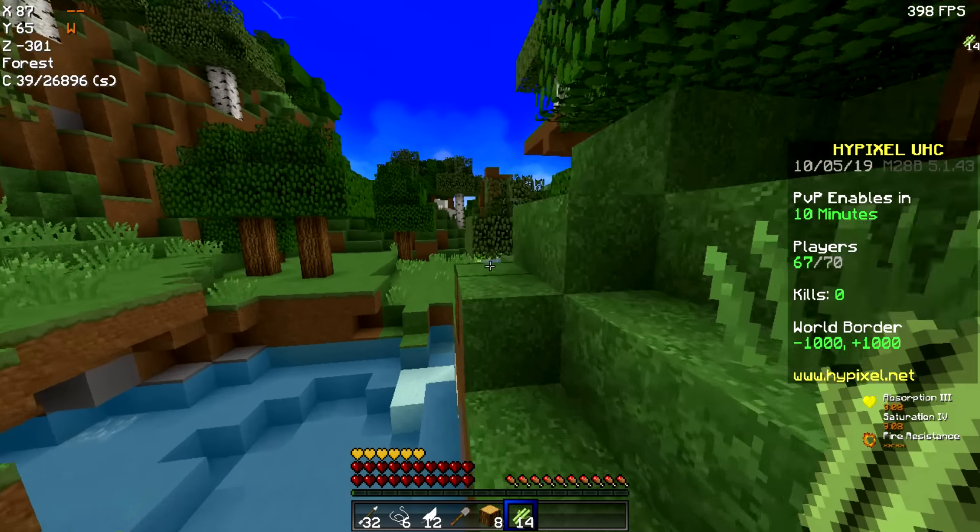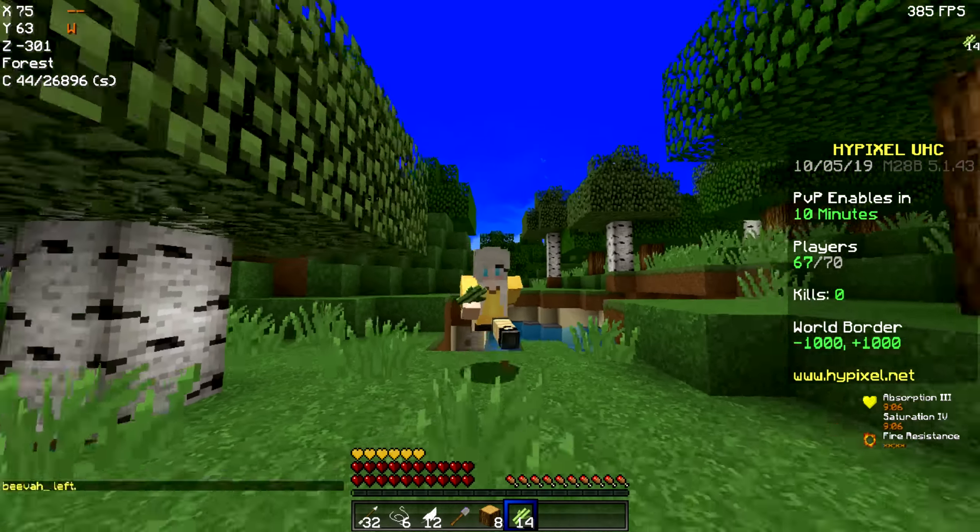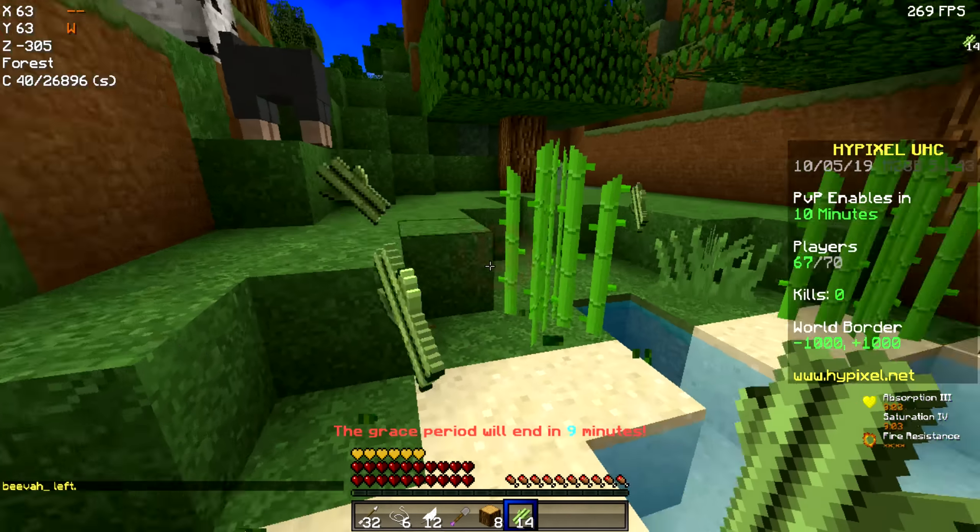So basically everyone kept falling into the void, and HiPixel UHC was just unplayable yesterday. There were even hoppers — it was awful. But it's the next day, so hopefully we'll actually get a win. Plus we have the E-Girl skin on, so we're going to win, probably, hopefully, maybe.